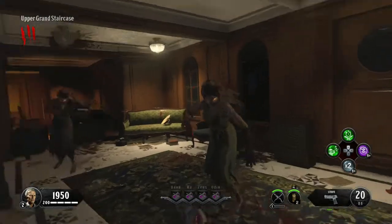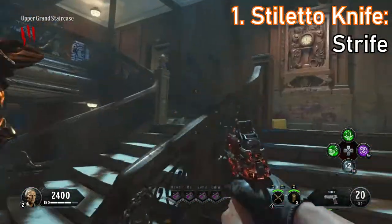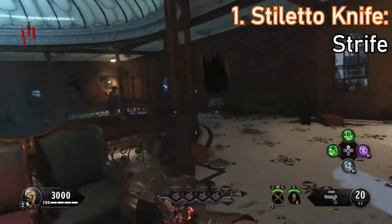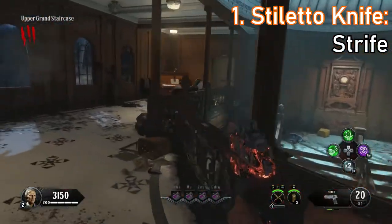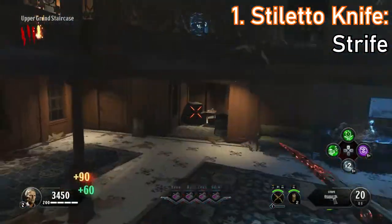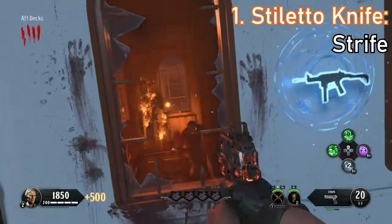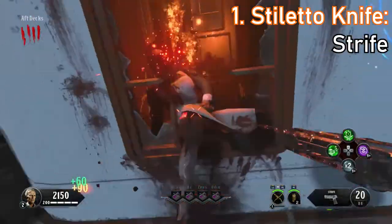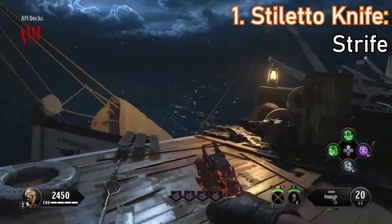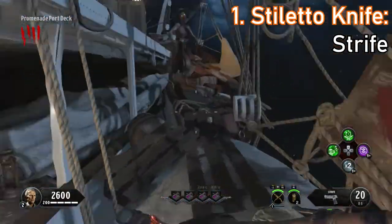And finally, coming in at the number 1 spot, I have the Stiletto Knife for the Strife. The Stiletto Knife is essentially a smaller version of the Bayonet, and this time it only kills up until round 4 with one hit. But if it only kills up to round 4 with one hit, why do I have it at the number 1 spot? Well, the Stiletto Knife is perfect for setting up in the early rounds. You can knife zombies with one shot up to round 4, collecting a lot of points so you can open up doors, buy perks, and do really whatever you need to do in the earlier rounds. Plus, the Strife is a pretty good pistol anyway, so once again it's like you're getting 2 for the price of 1, just like the Bayonet.